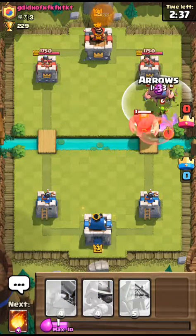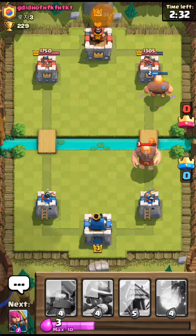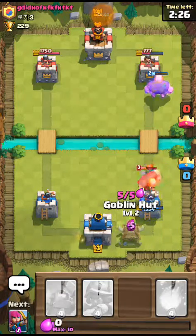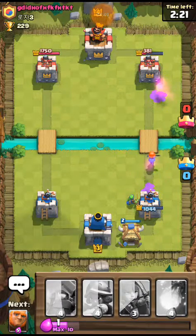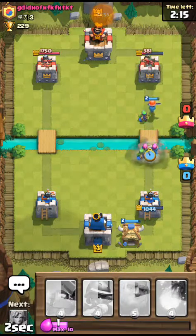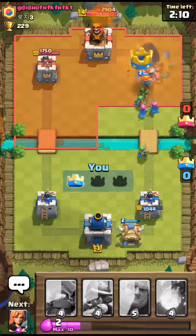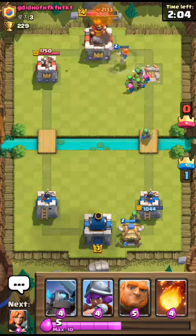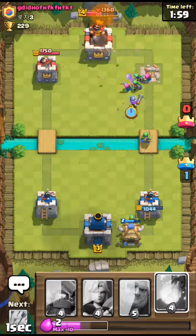Goblin giant is kind of overpowered early on too, because they're level six goblins. It takes your towers three hits to kill them. Arrows are your best counter to that, and archers too. If archers are low enough level — like level three — they can't kill level six skeletons, which come from a level one skeleton army.